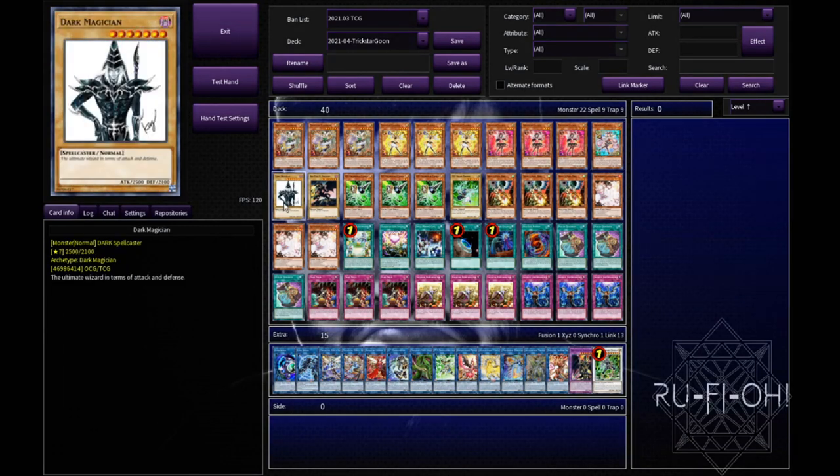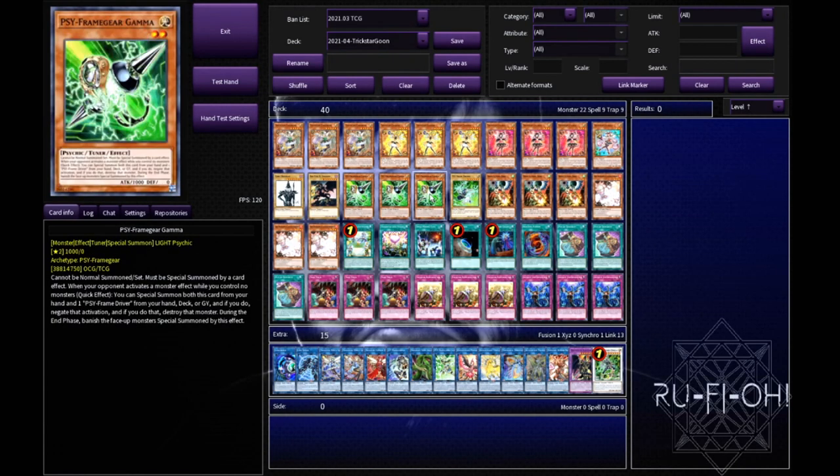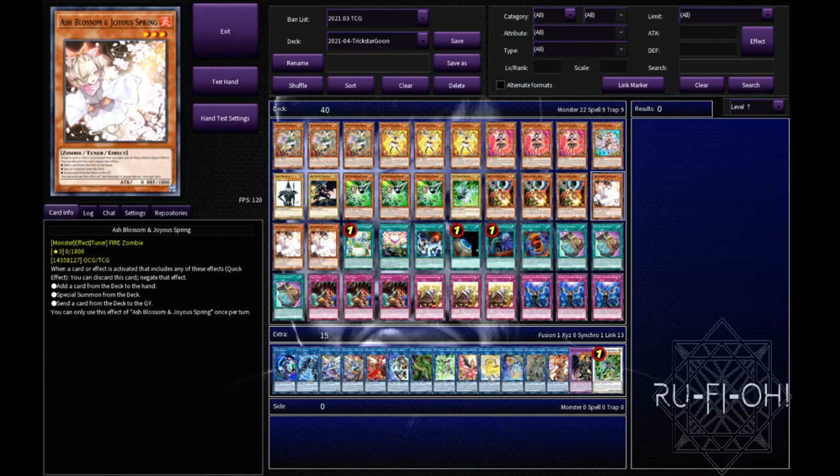Now we're on to some garnets. We've got hand traps with a brick in here with Driver, which is needed for your Gammas. We also have triple copies of Droll and Lock Bird - I think it's too strong not to play in Trickstar now. The whole Droll combo is just absolute bullshit with Reincarnation and I think you have to take advantage of it if you're going to play this deck. And triple copies of Ash Blossom and Joyous Spring - this deck can suffer quite badly to hand traps. Ash Blossom can deal with the likes of Gamma, but it also means you can fire back at your opponent. You can omit some hand traps and go for a more trap heavy lineup, but I quite like the build we've got here.